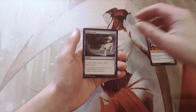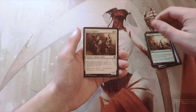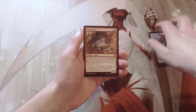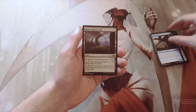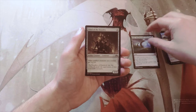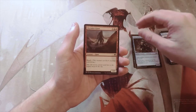Bone to Ash, Aerial Volley, Heavy Infantry, Bonded Construct, Prickle Boar, Reave Soul, Faerie Miscreant — a great topper card. Our first uncommon is Mage-Ring Network, Chief of the Foundry — a great lord for artifacts — and Skyraker Giant.